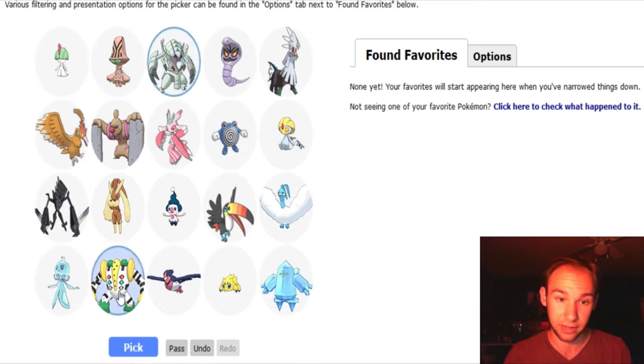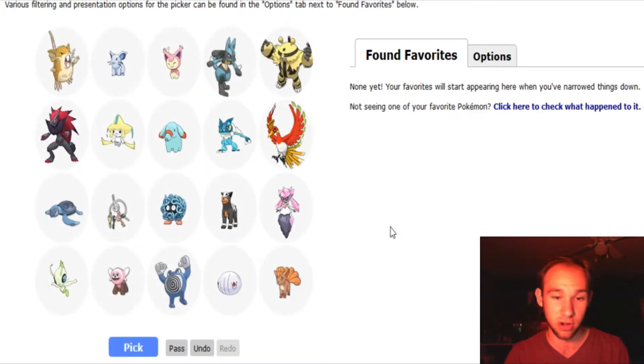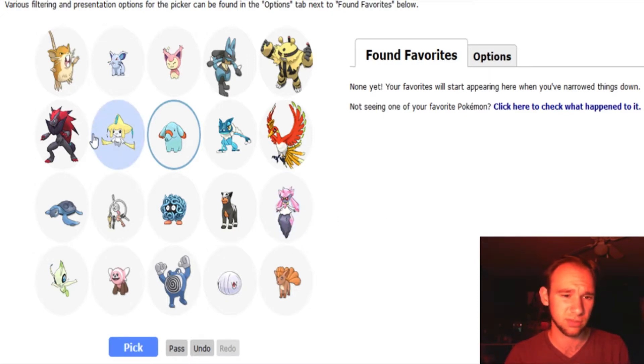I like Golisopod a lot. I like Regigigas a lot. I'm gonna go with Poliwhirl for Troy — our original starter and our first LP on the channel if you weren't around that long. Azumarill — love Azumarill. There's a lot of Pokemon that I love for no apparent reason, either just because they're cute or they're really derpy. Derpy Pokemon also tend to get my attention.